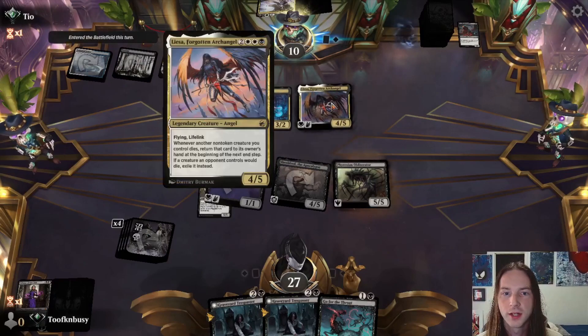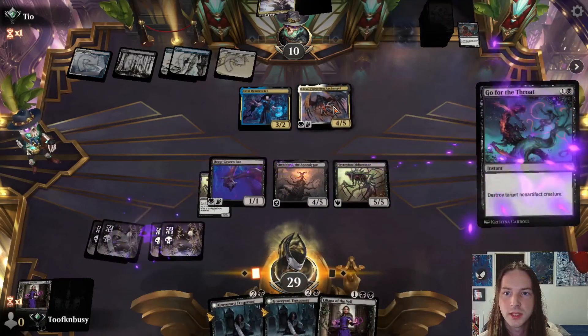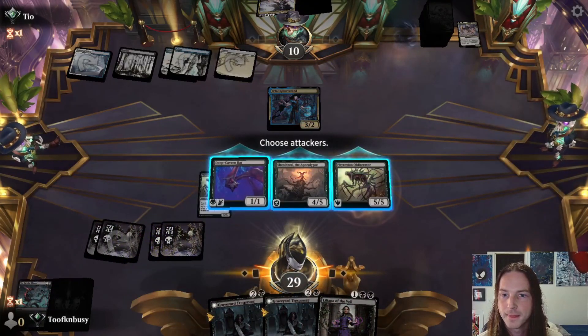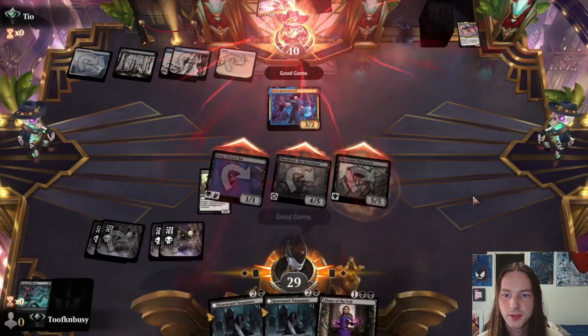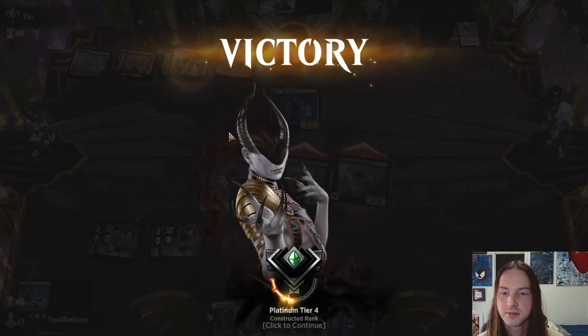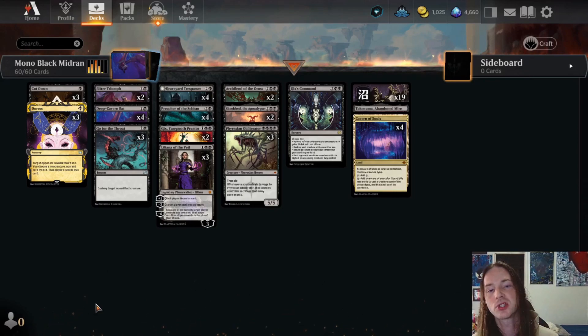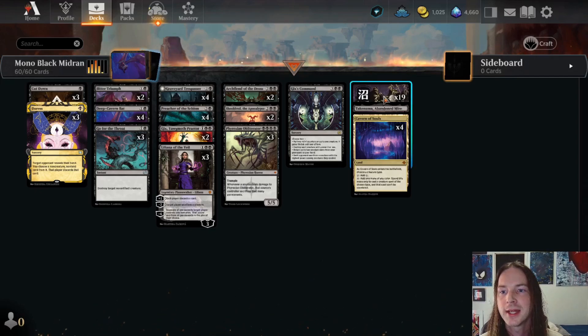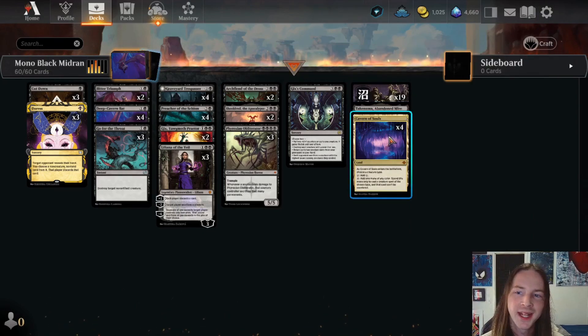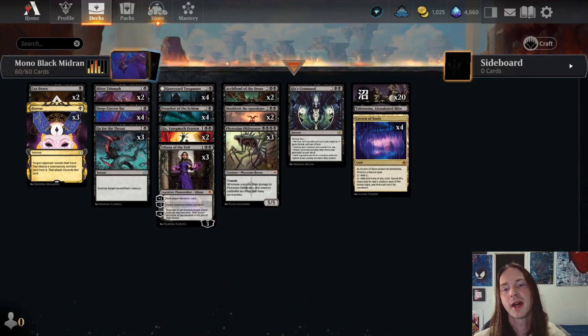The Forgotten Archangel — whenever another non-token creature you control dies, return it to the battlefield. Go for the Throat on the Forgotten Archangel. Swing for pretty much lethal. Good game T-O — you were just doing too much, had like a 700-card deck. Looking over the list: mono black in the current meta is pretty strong. The only problems I'm having is my mana base — sitting at 24 lands, maybe we need one additional land, or one less Cut Down for one more swamp.